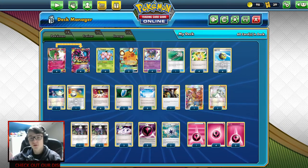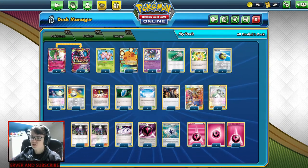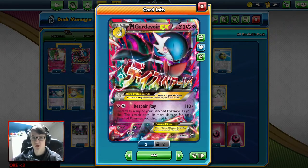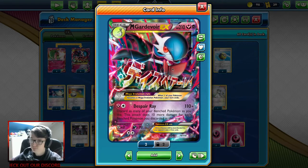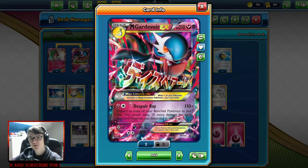That is the deck basically. Roxie is a good draw supporter — it draws six total if you discard two Pokémon, which is beneficial because we need Pokémon in the discard pile, and we can just get them back when we need to. It's a very good combination. You guys have to wait and see, because this deck actually performs very reasonably in this meta. Even though it's from 2016, it does pretty well.